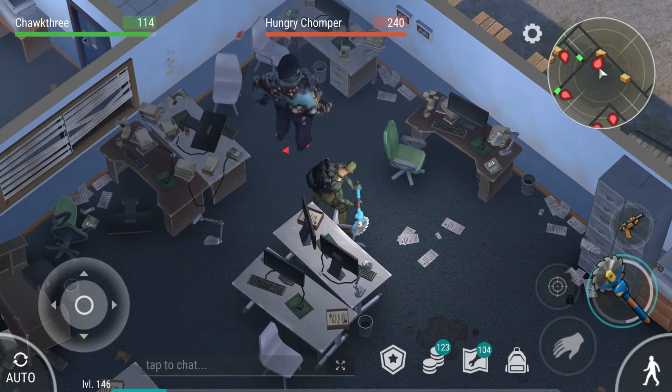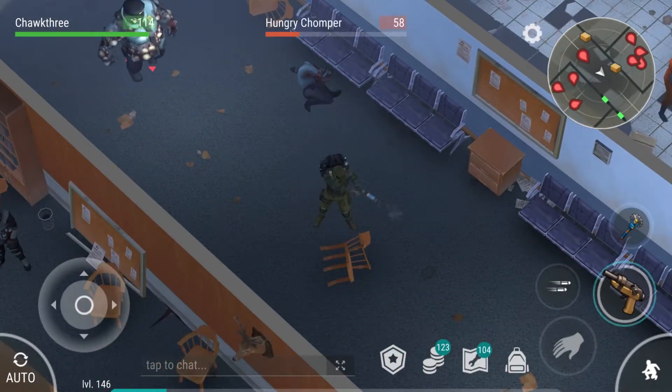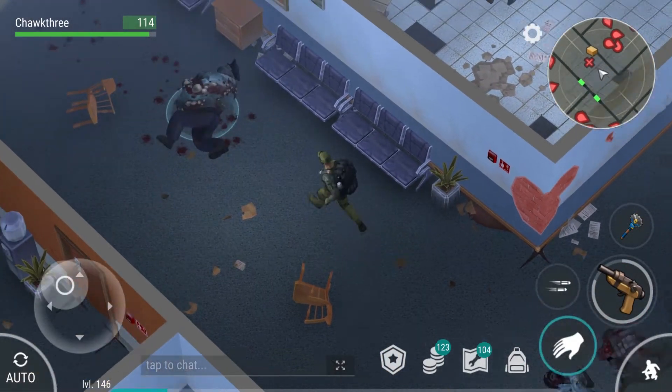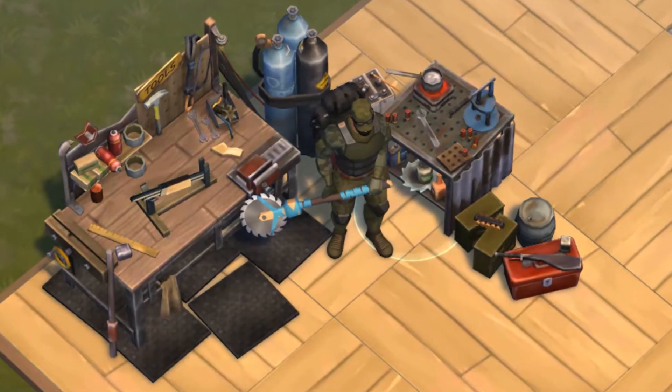We're going to sneak up on this chomper, and after we register the sneak attack, we'll pull out a ranged weapon to finish the job. This is a great combination to use with the Sawblade Mace because it saves the durability of the Sawblade Mace and it also saves some durability of your armor.